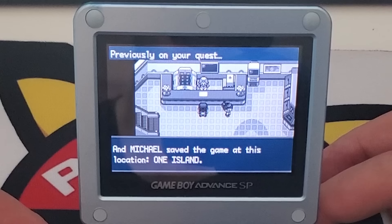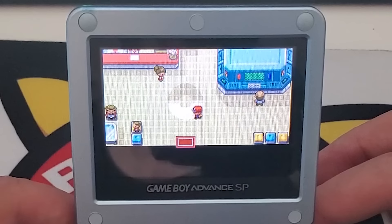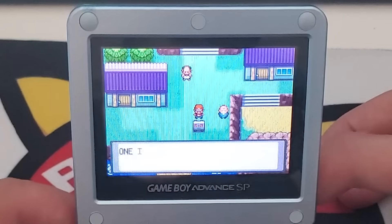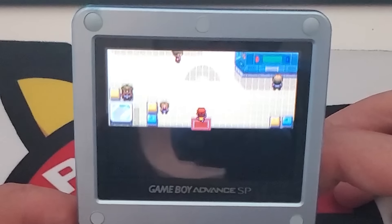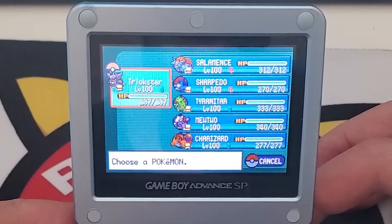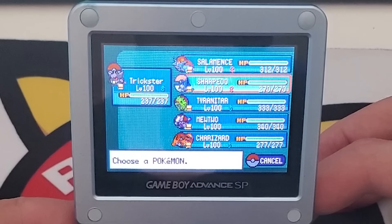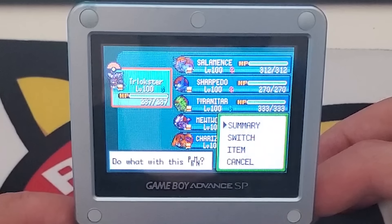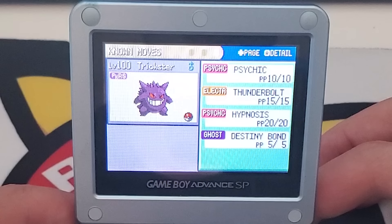It's kind of cool being back on the Sevii Islands after all these years. They've remade Kanto quite a few times since Fire Red and Leaf Green, but no game since has had the Sevii Islands. Now let's see what I had in my party. Wow — I had a lot of powerful Pokémon: Trickster, a level 100 Gengar; a level 100 Salamence; level 100 Sharpedo; Tyranitar; Mewtwo; and Charizard. They all have Pokérus too.